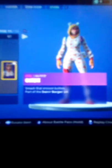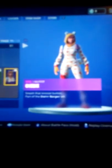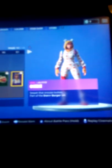Then we have the Onesie skin — this was leaked earlier and they finally added it into the game. 'Smash that snooze button' is what it says, and it's part of the Dur Burger set, so it's kind of like a female version of the Dur Burger guy — the guy with the Dur Burger head.